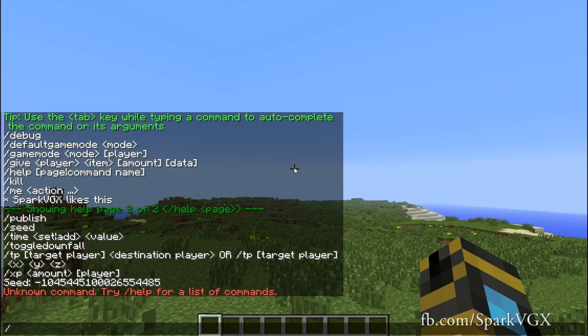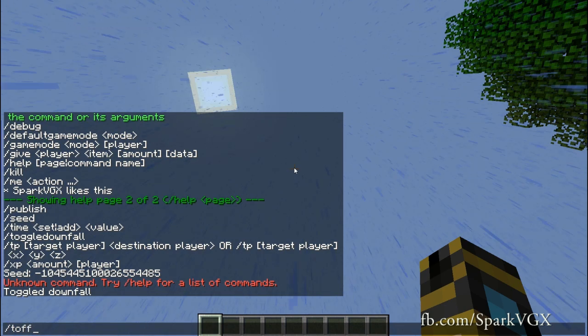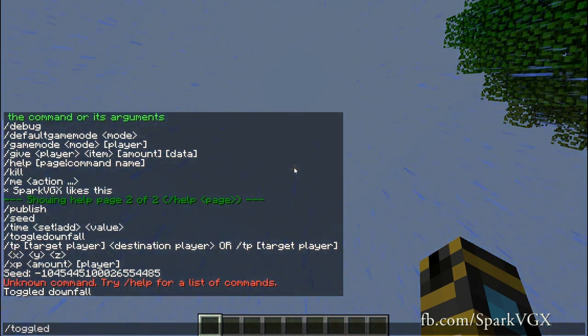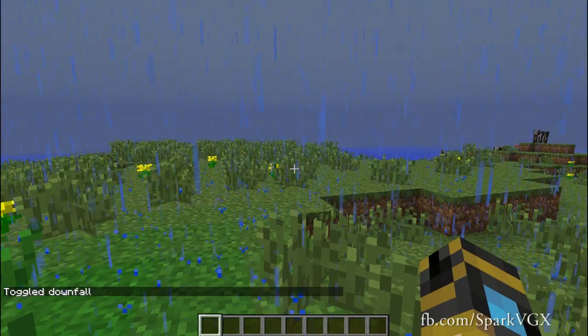You can toggle downfall, which I believe is rain. We'll just give that a try. I think I did it wrong — toggle downfall. So toggle downfall: it is now raining, which I am going to turn off immediately.